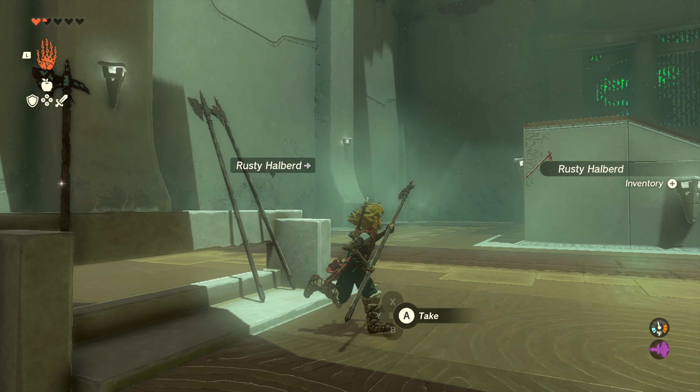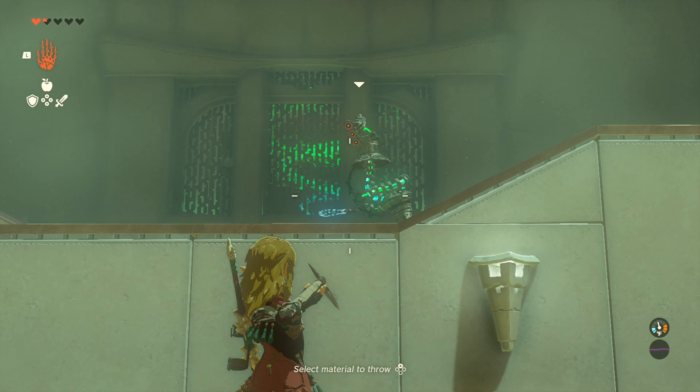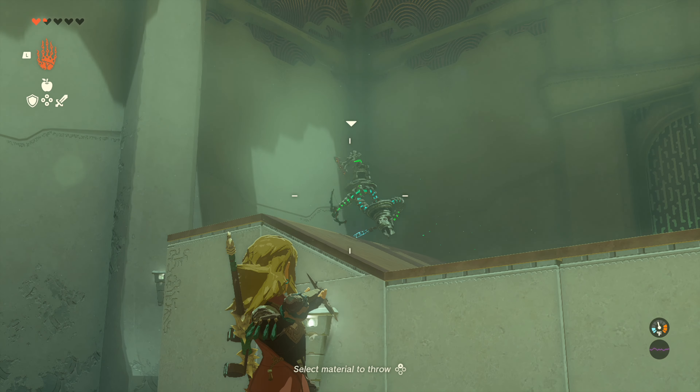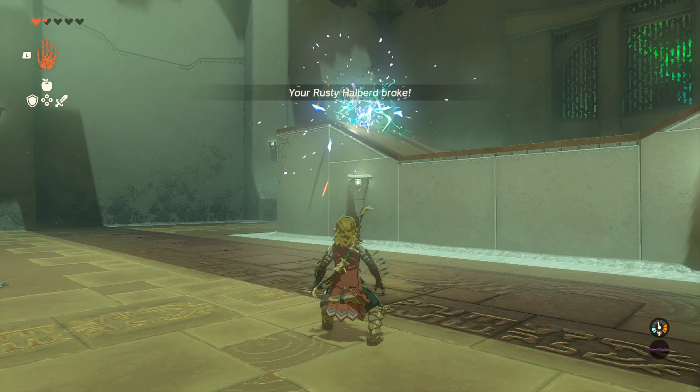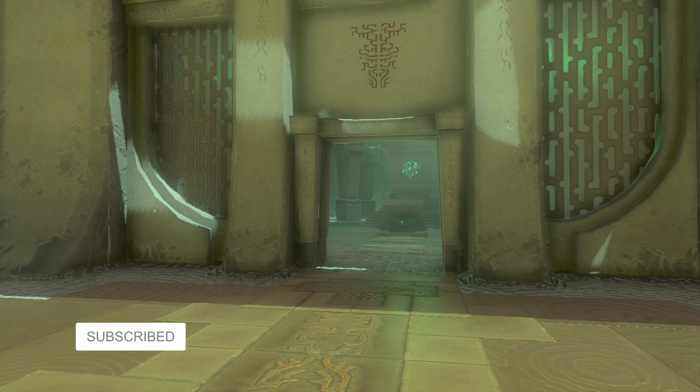Once you've destroyed the construct, make sure you go up top there and collect any loot that it dropped. Then go ahead and sail your way into the treasure room where you'll find one Zonite spear. Collect the spear.